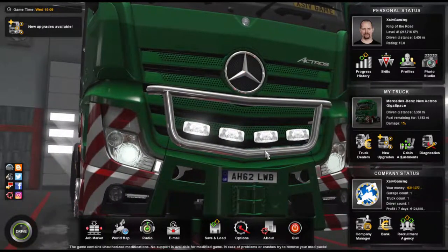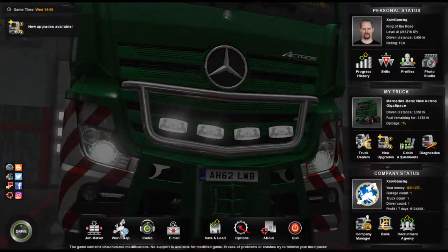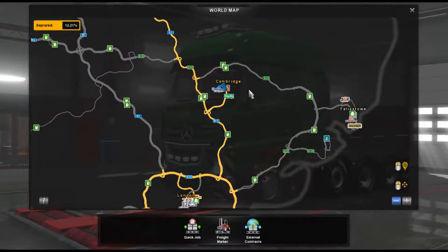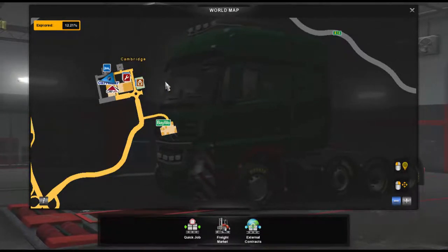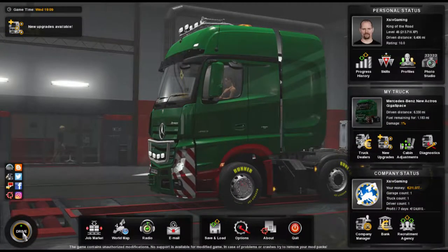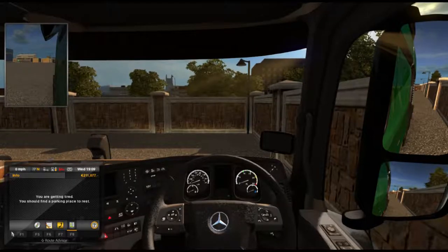Let's jump straight into today's episode number 10 — what are we doing? Well, if we have a quick look at the world map you'll see that we are back here in Cambridge; this is where our main truck depot is. So what we are going to quickly do is just drive to the depot and see where we are going from there. If you remember from the previous episode, what we wanted to do was to get back to Cambridge and expand the business.